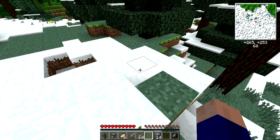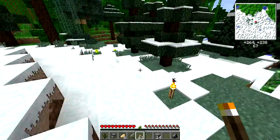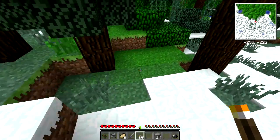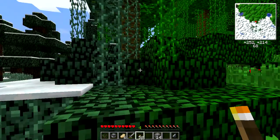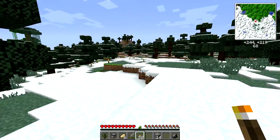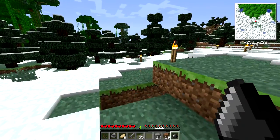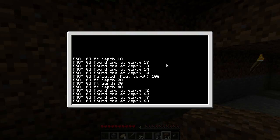Some ice over there, that's cool. Oh geez, creeper — that's the last thing I need. Getting into the jungle a little here, but never hurts to have torches. A cat scared me out of the corner of my eye there. Let's go check the console — ore at depth 42, 43, oh that's a good depth, 44, nice.